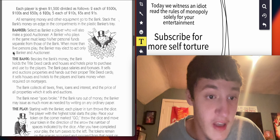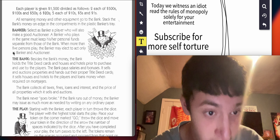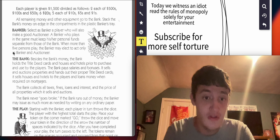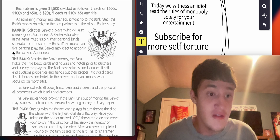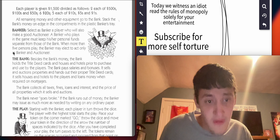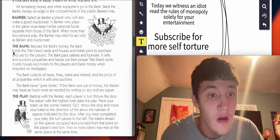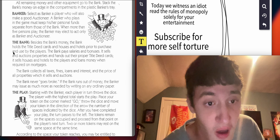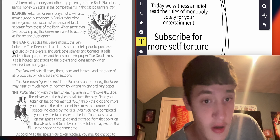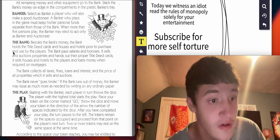Each player is given $1,500 divided as follows: two each of $500s, $100s, and $50s; six $20s; five each of $10s, $5s, and $1s. All remaining money and other equipment go to the bank. Stack the bank's money on edge in the compartments in the plastic banker's tray.